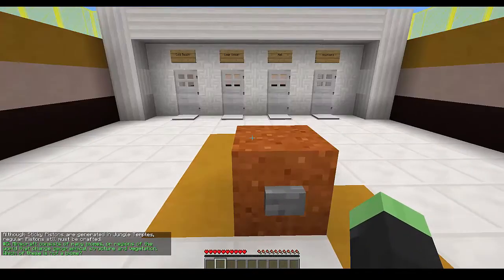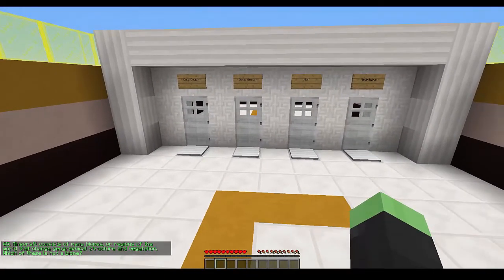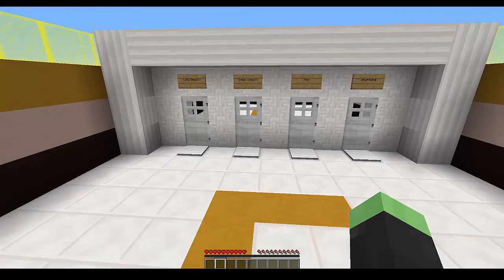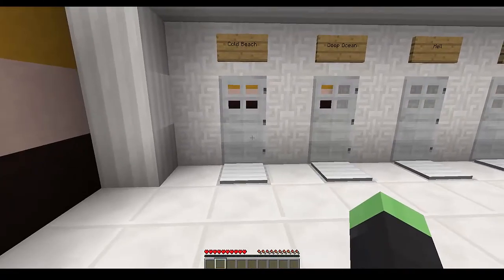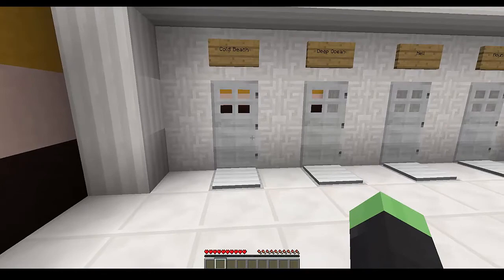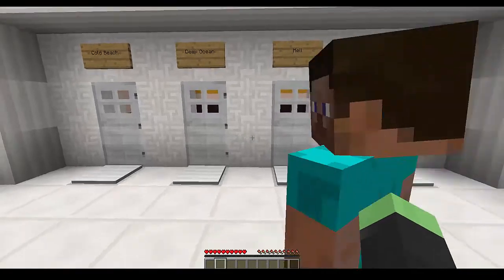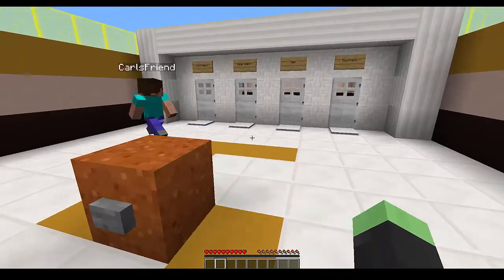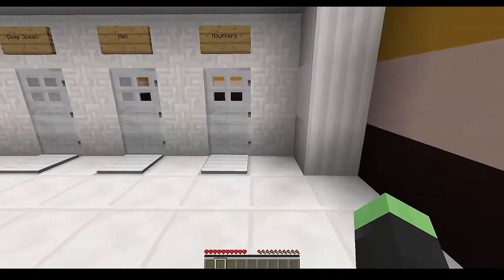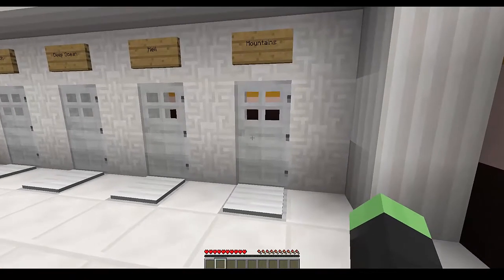'Minecraft consists of many biomes or regions of the world that change geographical structure and vegetation. Which of these is NOT a biome?' Options include Hell, cold beach, and deep ocean. Hell — that's more of a dimension, not a biome. Cold beach — is that a thing? Hell is it. You'd consider it the biome of the Nether, I guess.